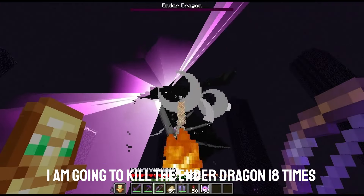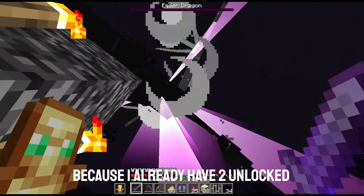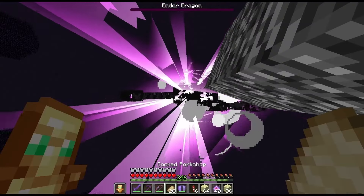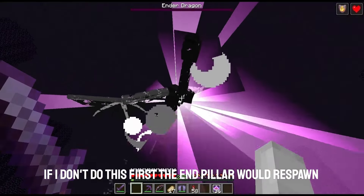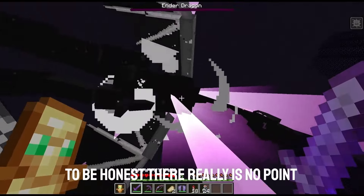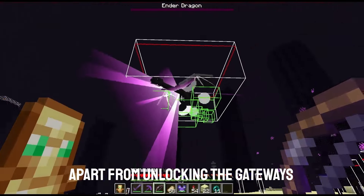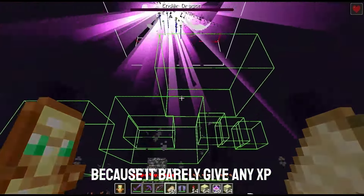I'm going to kill the ender dragon 18 times to unlock all of the end gateways, because I already have two unlocked. If I don't do this first the end pillars would respawn, and then I would be mining obsidian for years. To be honest there really is no point in killing the dragon apart from unlocking the gateways, because it barely gives any XP.